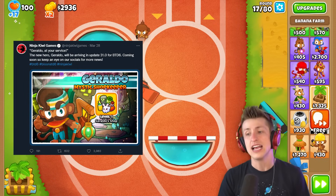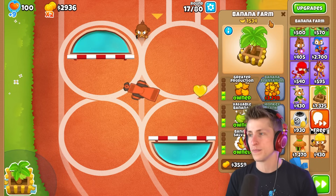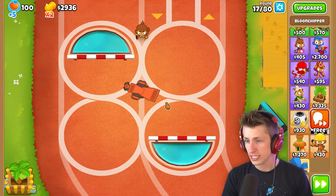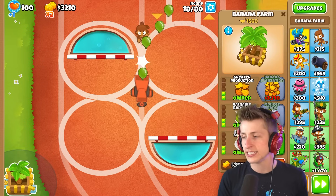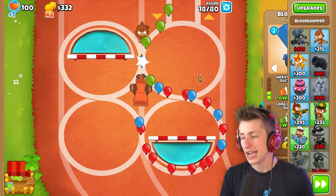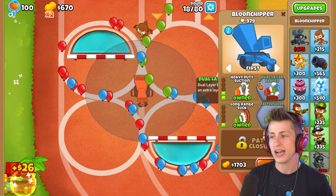Yellow Regen Balloons are the bane of my existence when it comes to the Balloon Chipper. Look at this thing — they're like invincible, they're very tedious to deal with. Regen Balloons on Balloon Chippers are rough. I need to get a village — that's basically all of my complaints solved when I just buy a village.